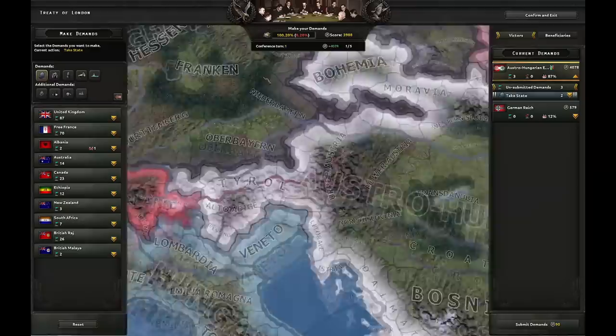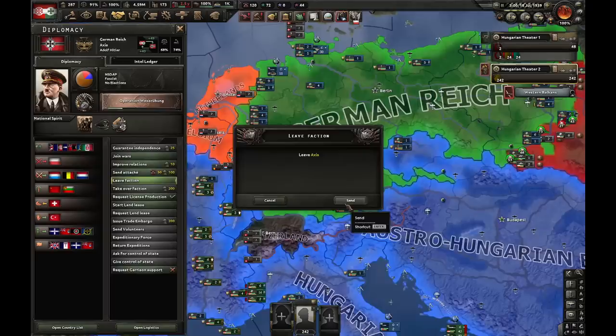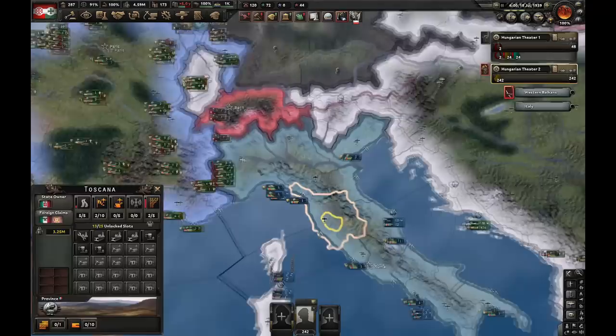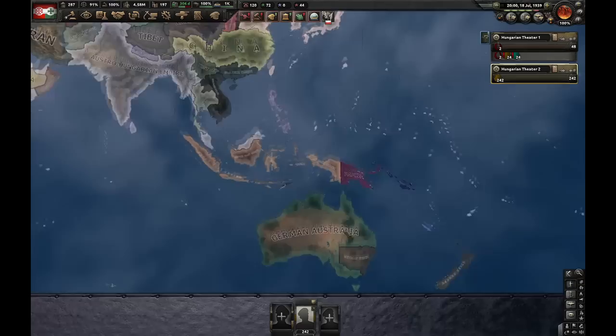Here we are at the end of the peace conference. Interestingly, Poland is currently alive — believe it or not. I'm going to leave the Axis and ask them for military access — they say yes. We need to own three states in Italy, so I'll have to start annexing Italy by building infrastructure inside the territory. At the peace conference, there is the Pope — that's what happened. Germany took New Zealand, Australia, and Canada while we took pretty much everything else.